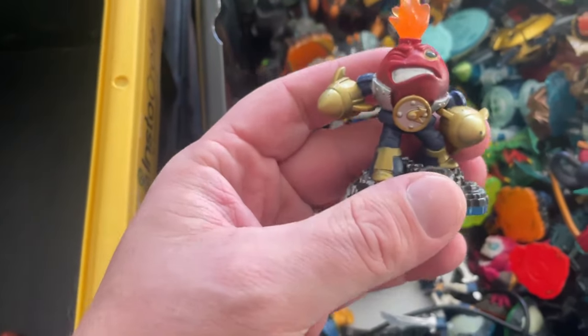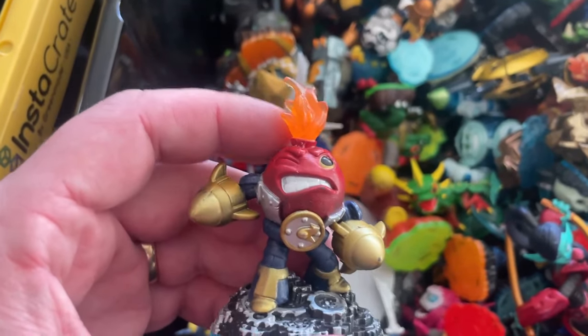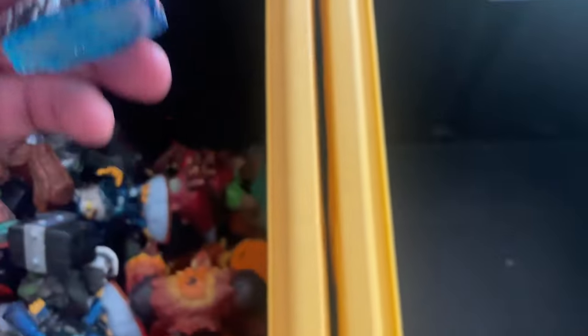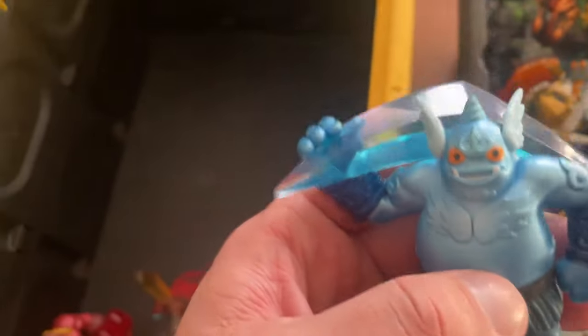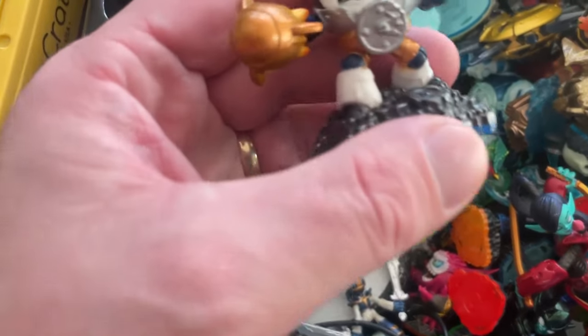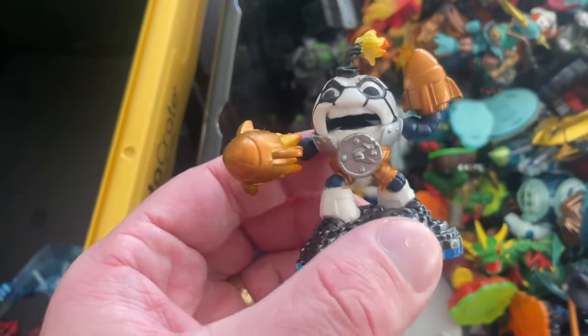This is Countdown — he's a Light Core variant, so his little flame at the top lights up. Just keep an eye on that bit, you don't want to break it off. He has another variant I'll show later. There's also Gusto — he's a Trap Team character that comes with a portal, so he's quite plentiful. And this is Kickoff Countdown — he's like a soccer ball, just a different variant. They don't traditionally go for too much money.